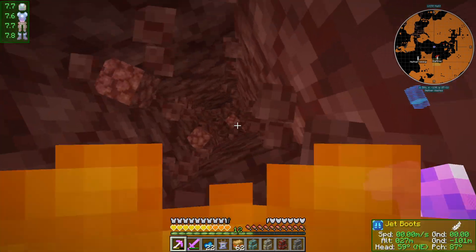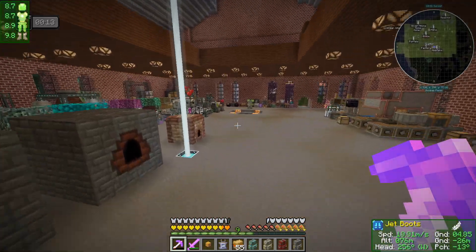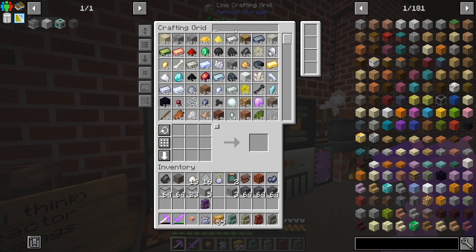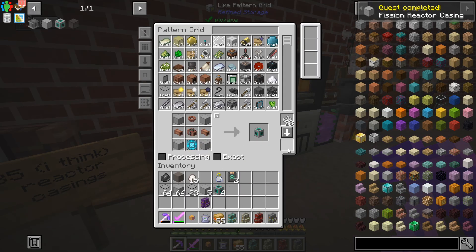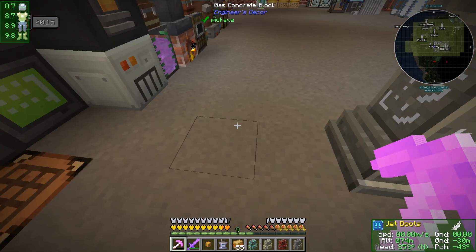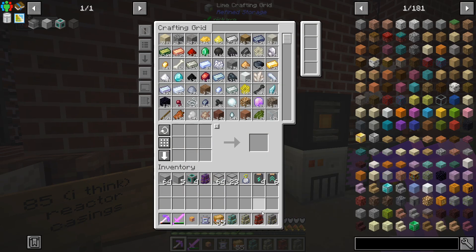A bit of crafting and some nether resource gathering later — I think we're gonna be good. I crafted the ports and this should finish the quest. Nice — I can check that in there, so that quest is finished and we get an epic Mekanism loot box: speed upgrades, energy upgrades, and maybe that other stuff. That's pretty good.